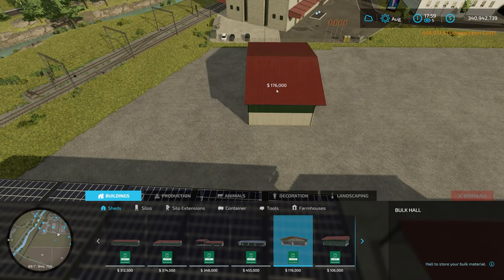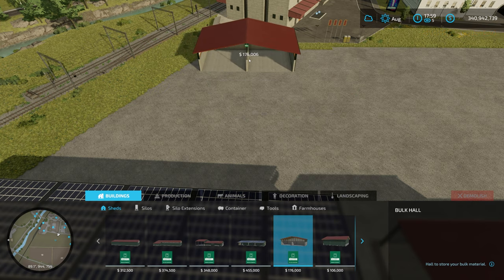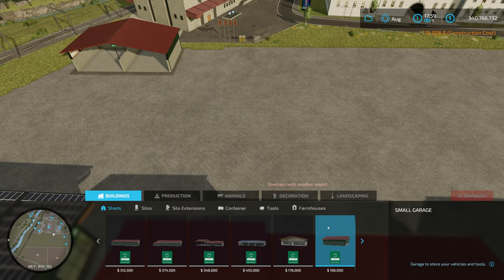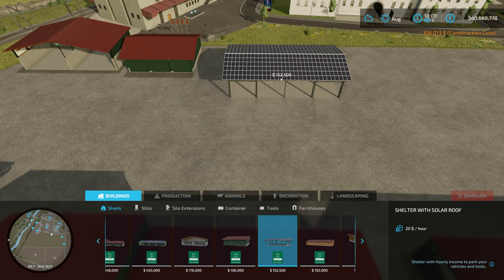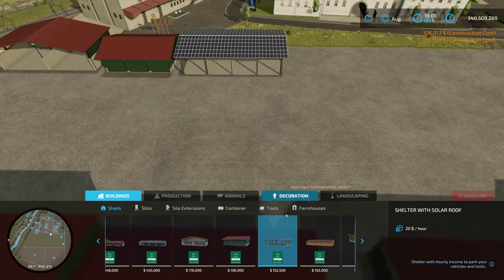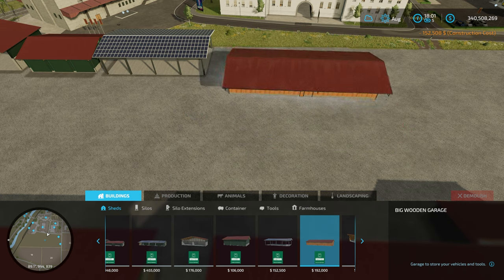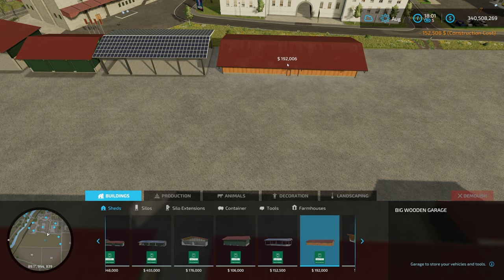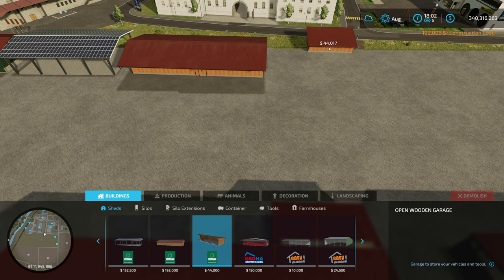We're going to grab the bulk hall. Some buildings have free rotation, others are locked to the cartesian compass quarters. As you can see this one's got free rotation, whereas the previous one was locked to north, south, east, or west. That was 106,000 for a small garage. We then have a shelter with solar roof, and then a big wooden garage.